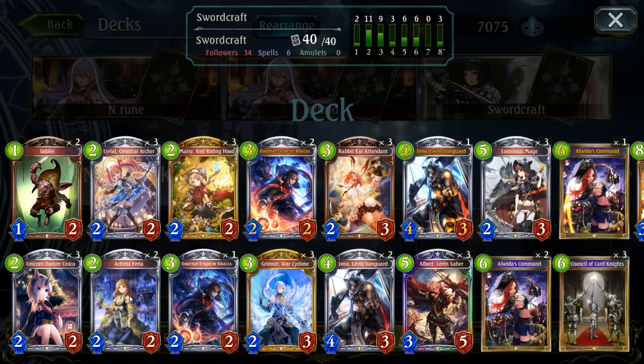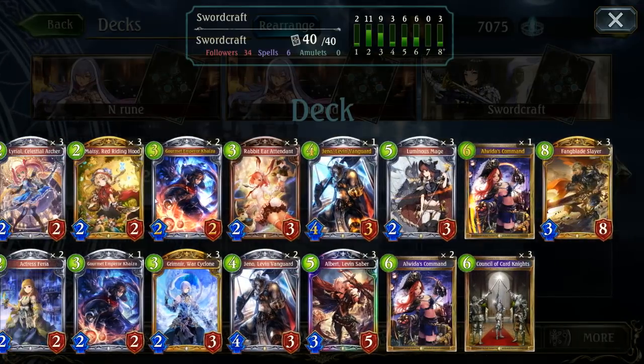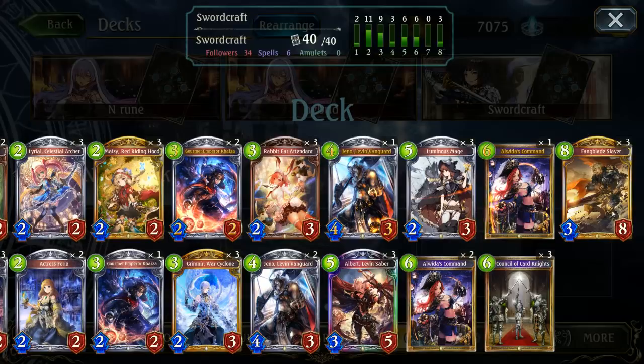This deck is using a pretty standard neutral package for its early game draw power along with a nice sword late game package. I'm running triple fang blade slayers and the Aldous commands because they are both solid cards. I like the commands because they curve out nicely on six. You can combo off on turn seven with any of your lower cards, especially if you're using rabbit ear to draw a lot of cards early, or you can just straight up play another six drop.